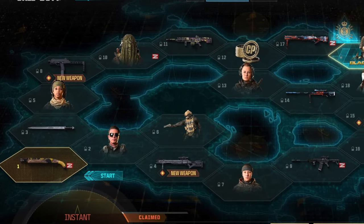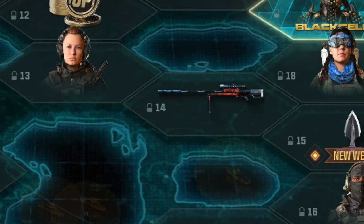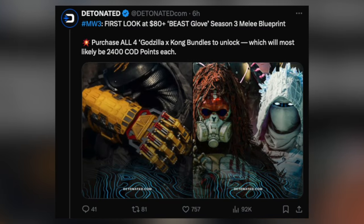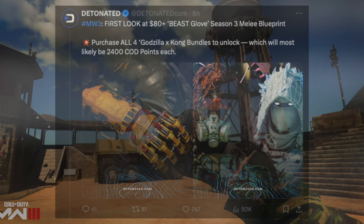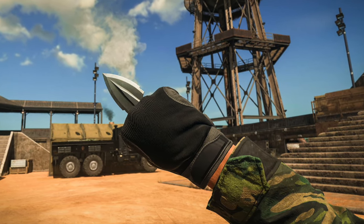Lastly we have the Gladiator melee weapon. There's a beast glove skin for it as part of the Godzilla x Kong collab for about $8. The base version is available in sector 15 featuring six levels — described as a compact concealable punch knife initially used by gamblers and politicians.